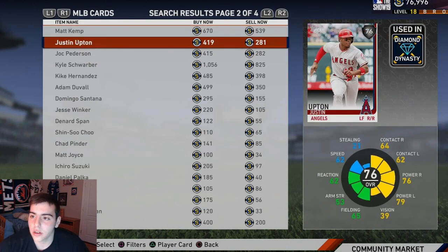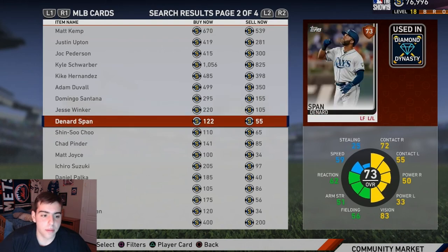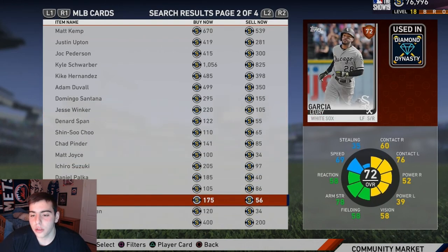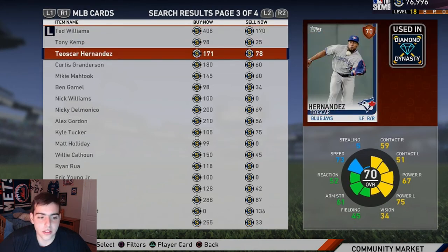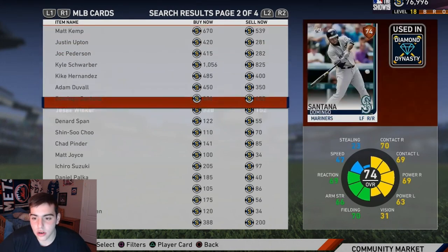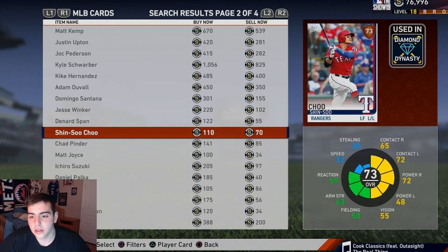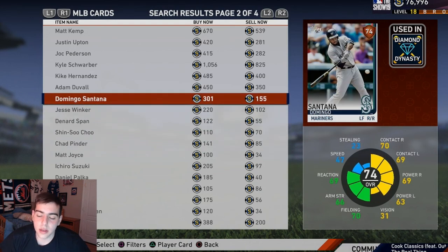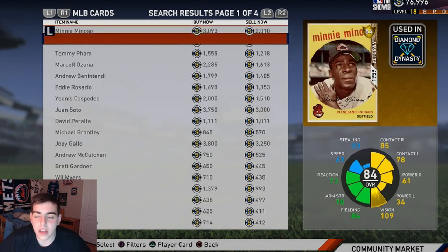My top bronze cards: Domingo Santana because he's just an all-around beast, Sin Su Chu, Tyler O'Neill, and last but not least Oscar Hernandez. Those are my top four bronze budget left fielders. If you need fielding, Outscorer is decent too. Those are the top budget cards for left fielders in this video.